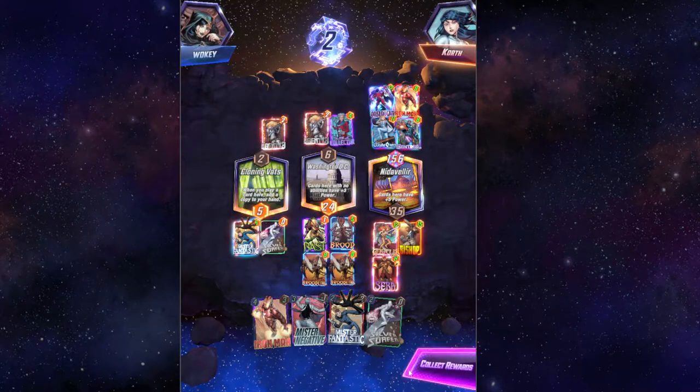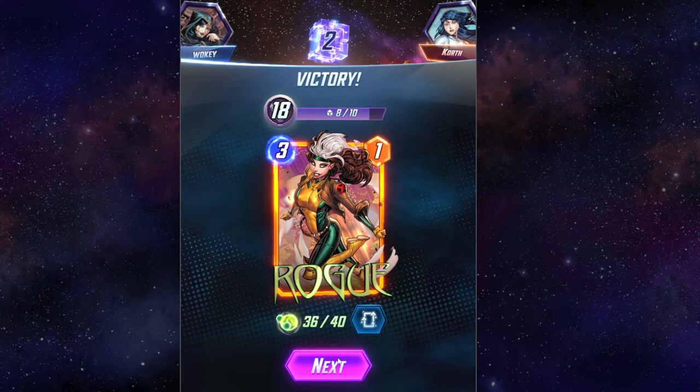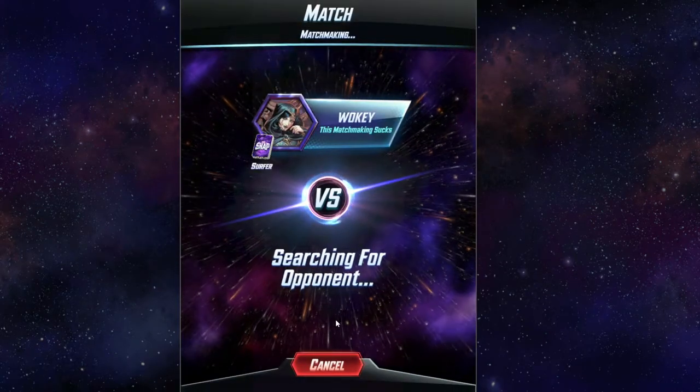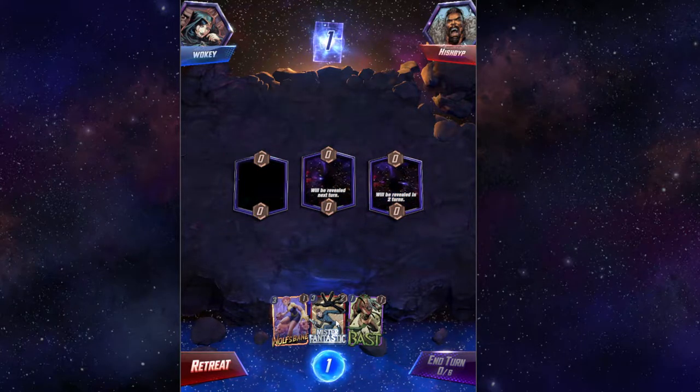We could have really used Cloning Vats a whole lot more if we had just gotten a little bit better. Rogue is in this deck. Rogue is in here because I was losing to a lot of Wongs, so I was like, I'm putting Rogue in here. It's dumb that I never put her in here to begin with.